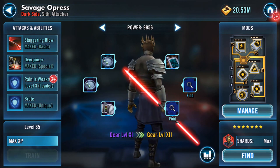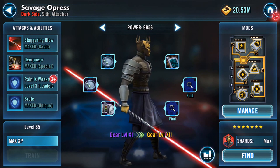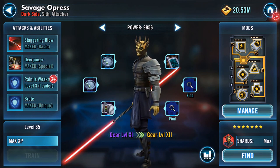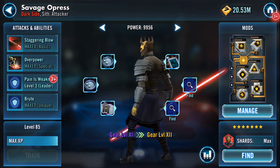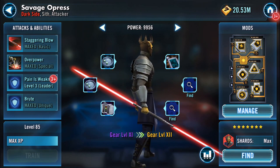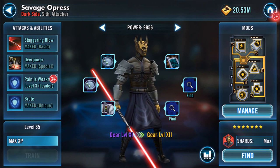I've got Spanish speakers in my guild — we used to use the translator but we stopped because it got too annoying. Anyway, I digress. So this is my Savage Opress. Staggering Blow, Overpower, and Brute are all maxed. All his gear is maxed, so that's as far as that's going.